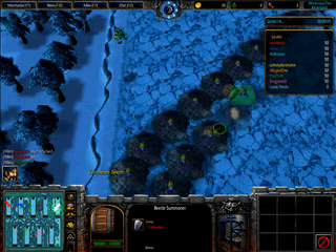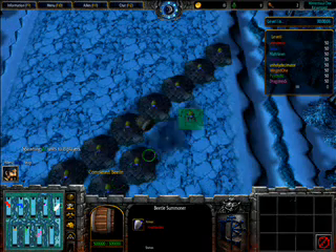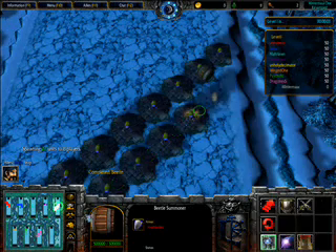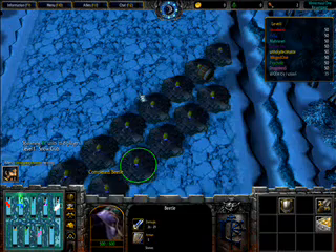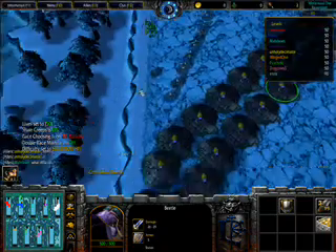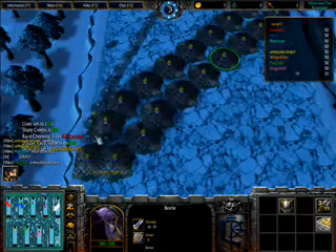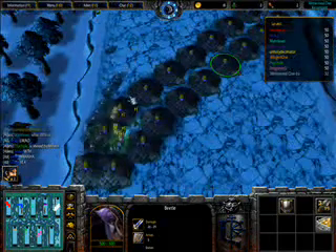I'm building my beetle maze. As you can tell, this is a game where you build mazes — the monsters go through your maze and that's how you try to stop them. Everyone else is doing the same thing, pretty much building a maze. For now I'm just spamming the level one tower — nothing really interesting or special yet.